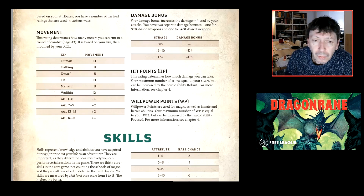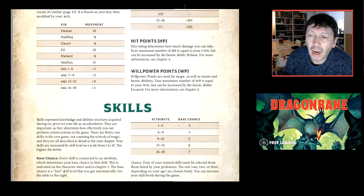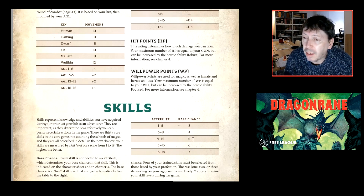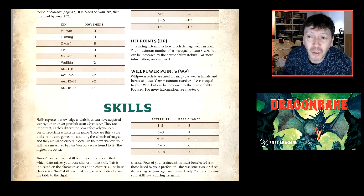All skills have a base chance linked to one of your attributes. With an average attribute of 11, the base skill chance is 5 — on a d20 roll equal-or-under system, that's a 25% chance. Trained skills are simply double your base chance. Skills can increase after milestones if you choose to develop them.